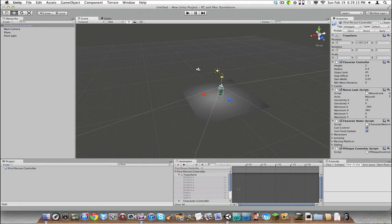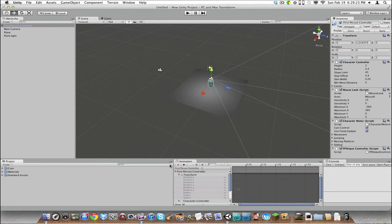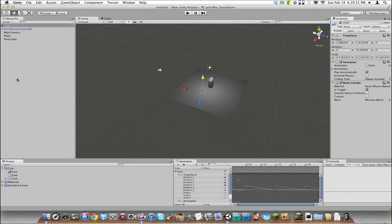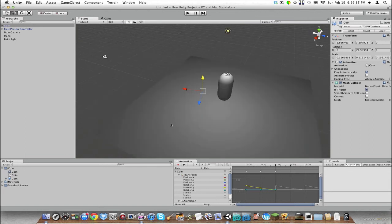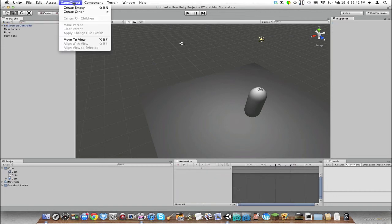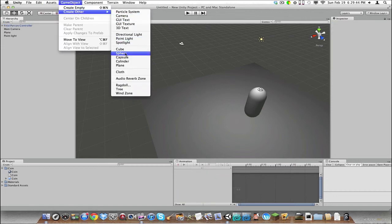Move them up a little bit and that's that. So now we have a basic seed and we're going to need an object for our point system. I've got a premade coin here, so I'm just going to add that.